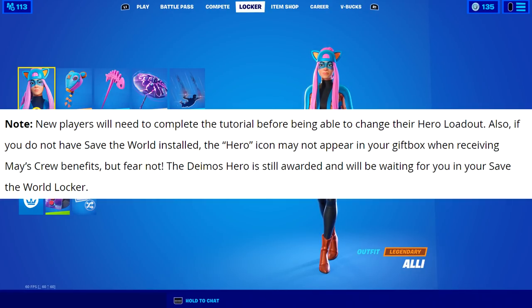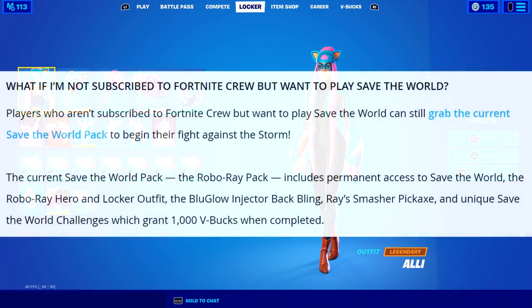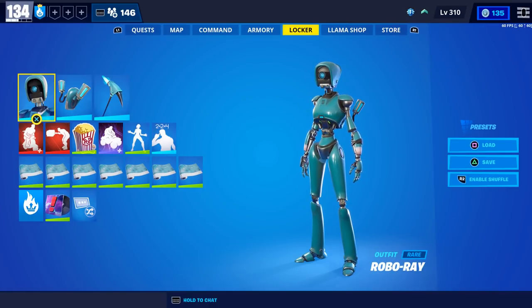The Demos hero will be waiting for you in your Save the World locker. Will you still get the Demos hero if you already own Save the World? Yes — the Demos hero isn't only for new players. If you already own Save the World, you'll also get the Demos hero upon receiving May's Fortnite Crew benefits. For players not subscribed to Fortnite Crew who want to play Save the World, you can still grab the current Save the World starter pack — the Robo Ray Pack — which includes permanent access to Save the World.